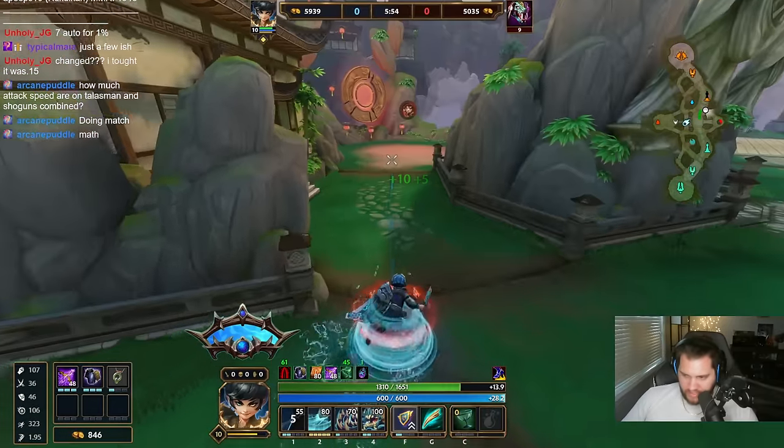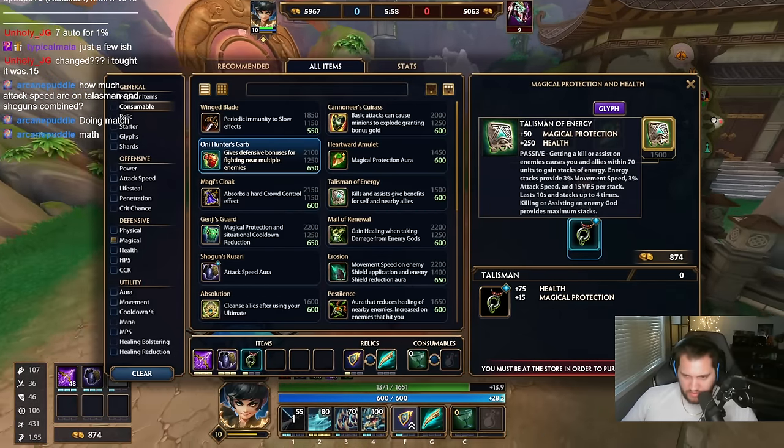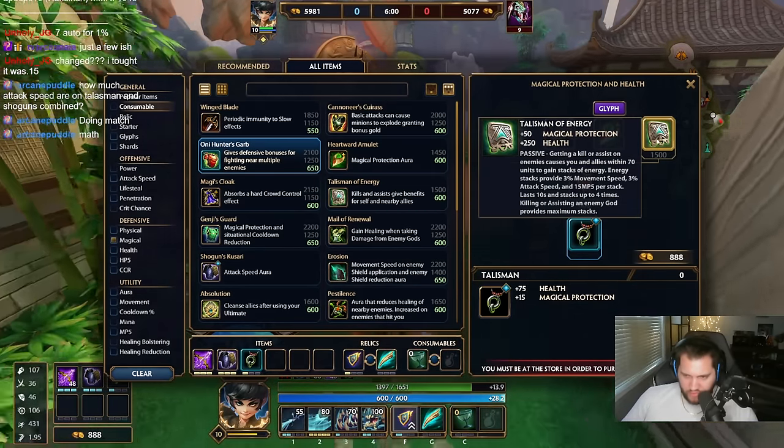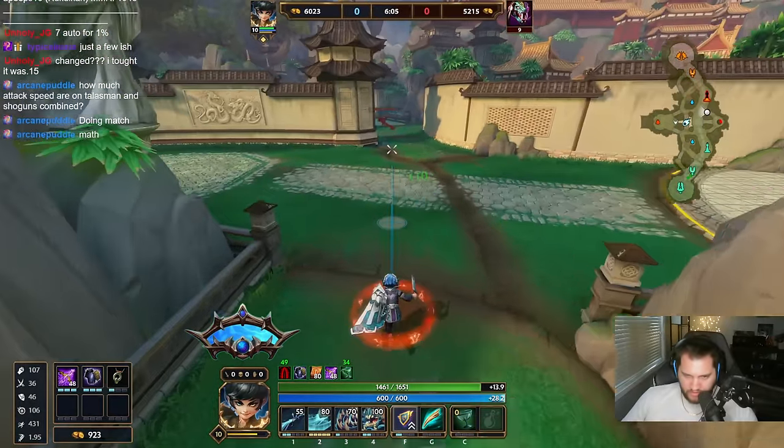How much attack speed are Talisman and Shogun's combined? This is 12 percent and Shogun's is 30 percent, so it's 42 percent attack speed with those two items.